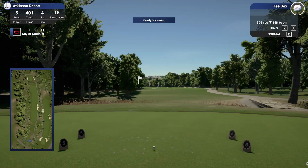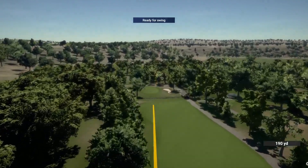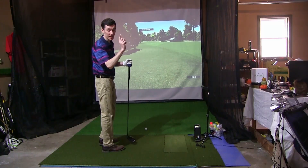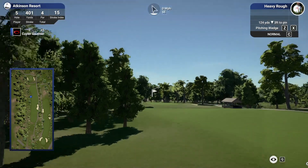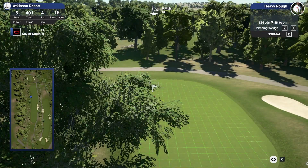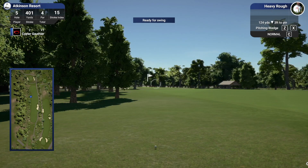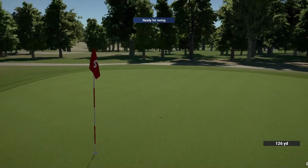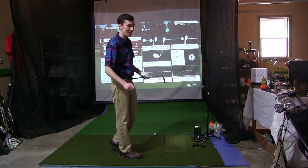Could be a round saver right there. Next hole is a 401-yard par four. We aim up the left side, trying not to slice it across the fairway. Put a little toe-y draw on that one — not the worst drive. 124 yards left, three feet downhill, tree in our way. I'll try a punch draw pitching wedge to get around the tree — aim out to the right and see if we can dial one in with a low punch draw. That's exactly what we were looking for. That is so good execution on the shot we wanted.